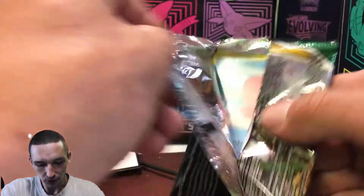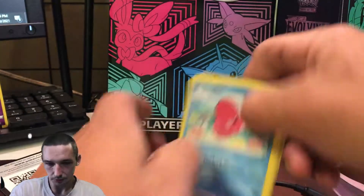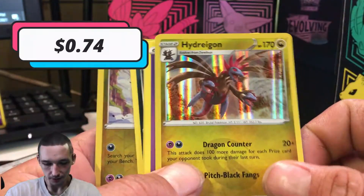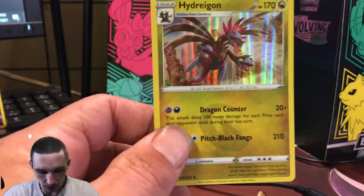Have any of you guys had any luck finding Evolving Skies? Other than that one time I went to Target and they had a little bit of everything, I haven't had too much luck finding anything other than some sleeve packs. It felt a lot easier to find Chilling Reign when it came out. All right, there we go — we got ourselves a holographic Hydreigon, very very nice, and a reverse Dino with it. That was a little bit of a mess up with the card trick, but at least we got ourselves a holo pull with that one.